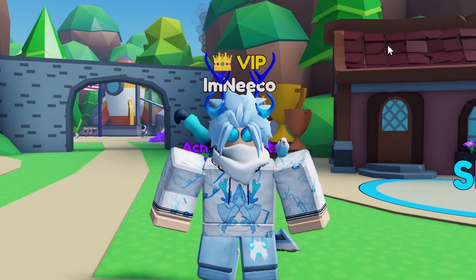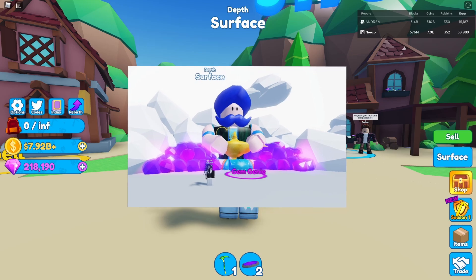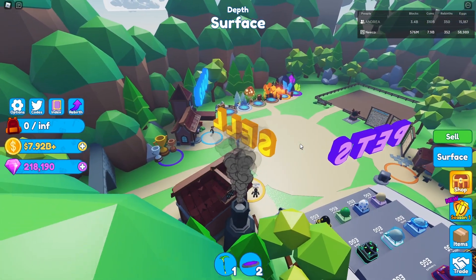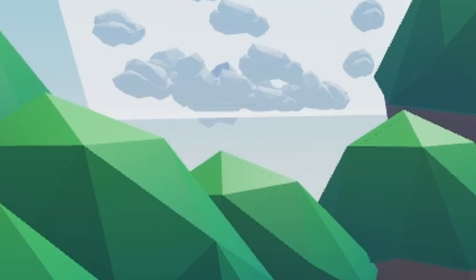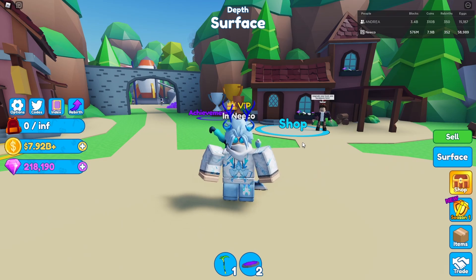There's one more thing I want to talk about. Everyone in this update was expecting the gem genie, which got leaked a while ago. Everyone was 100% sure it was going to come in today's update because it is literally in the game — you can see it on the top left of the screen. But it never arrived. I'm guessing it's probably going to arrive next update. It's still in the game, so they haven't deleted it and they didn't scratch the idea.